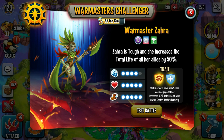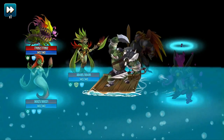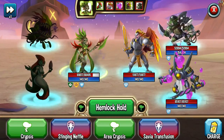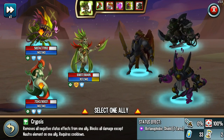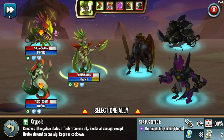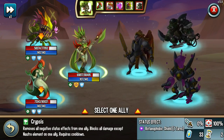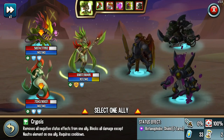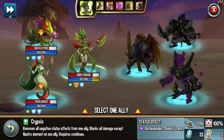Let's check out some skills — these are only the skills they selected, and sometimes they don't really pick the best ones. We have Cryptus: removes all negative status effects from one ally, blocks all damage except nature element. So one guy is going to become absolutely invincible for one turn, except for nature damage. Honestly, it's not one of the four skills I would choose.